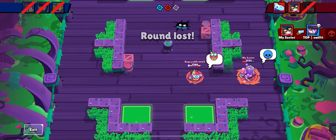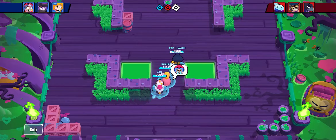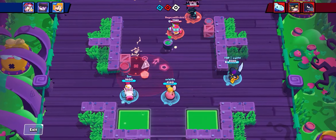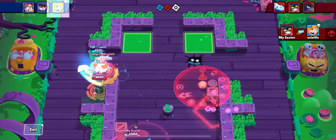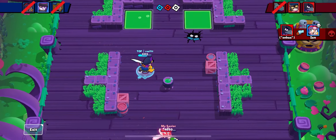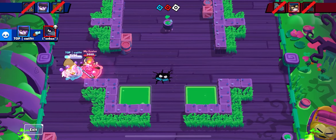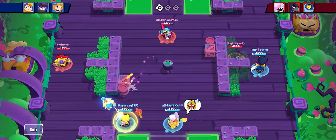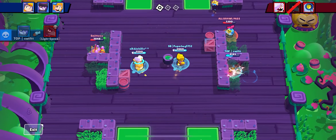The first tip is kind of simple but very important: play really passive with Mortis. You can't just dive in all the time — you have to play passive and use your dashes and super correctly. If you do, you have a higher chance of winning. Mortis is really underrated; I play him on knockout almost solely because I think he's really good there.